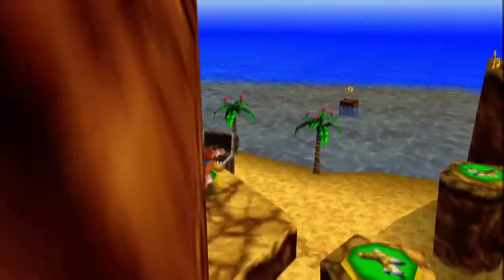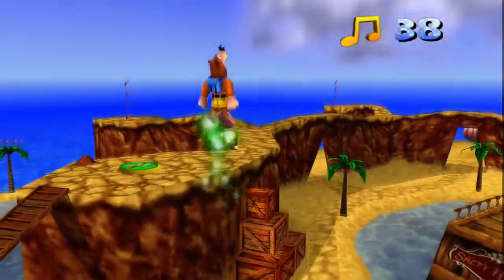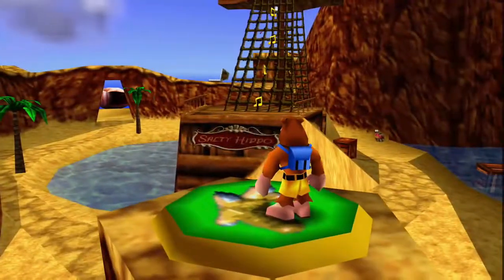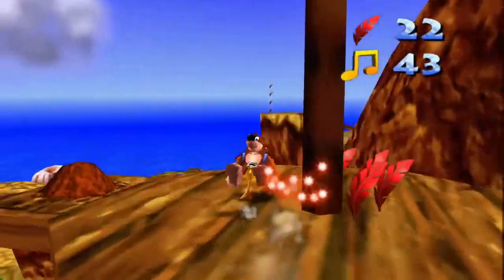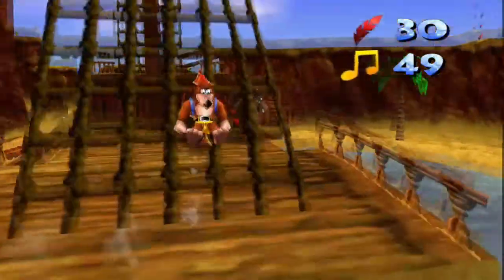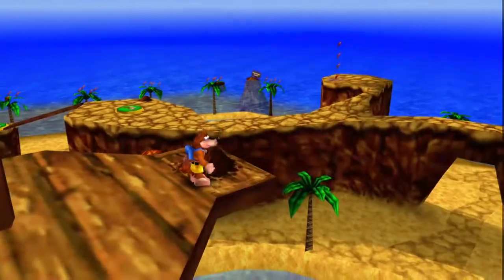I need to reach over there — I barely got it. Where do I learn how to fly? I think it's actually over here. Might as well get these notes while I'm up here. Right here — this is where he teaches us how to fly. There's also a green Jinjo up here. So far we've got three Jinjos, we still need two more — we need to keep our eyes peeled.